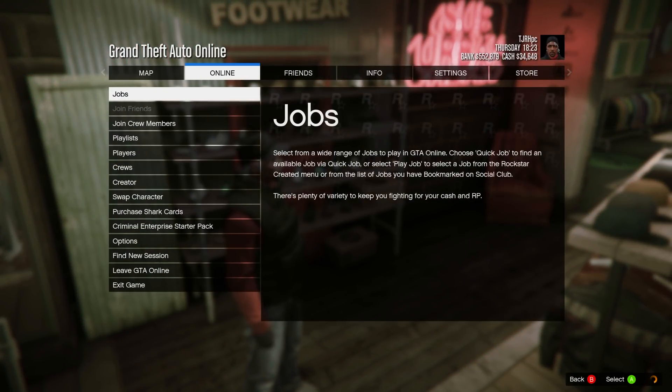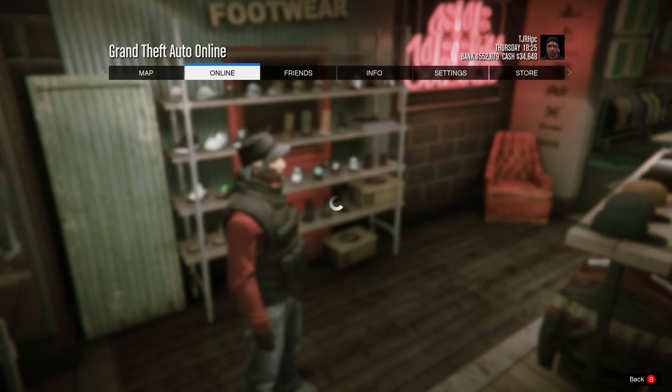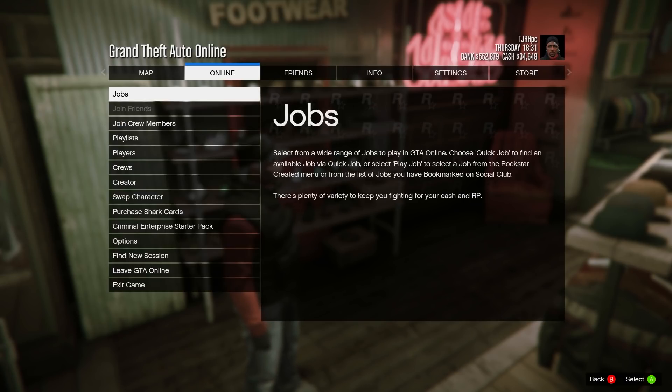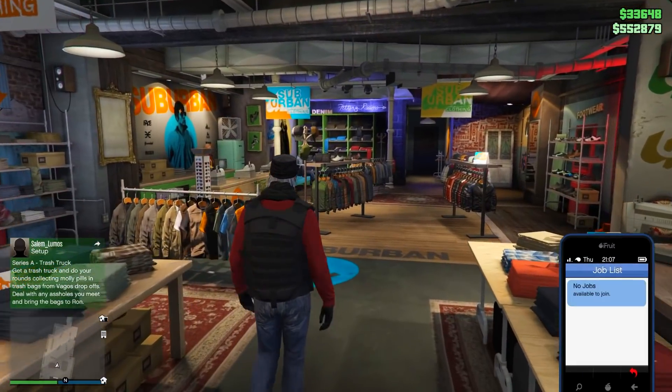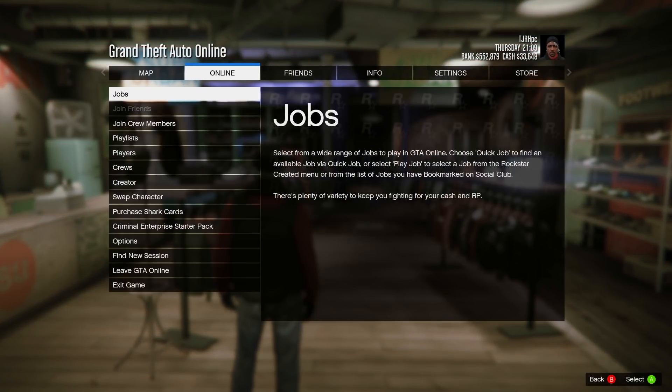From here, open your pause menu, go to Online, jobs, play job, bookmarked, and head down to missions. You'll need a mission bookmarked called It's a G Thing — start it up. If you don't have it bookmarked, I'll leave the link in the description so simply go to that, bookmark the job, and restart your GTA Online by going to story mode and back.